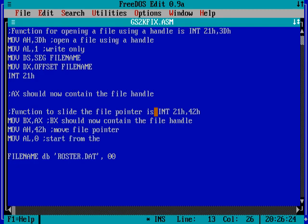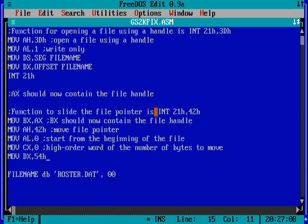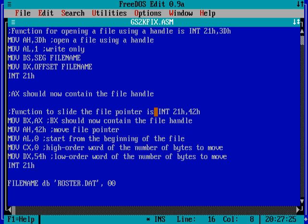We move 0 into AL to start from the beginning of the file. We put 0 into CX — that's the high-order word of the number of bytes to move. We're moving 54 hexadecimal bytes because that's the location of the first person's rank byte. It certainly won't exceed one 16-bit register, so we don't need a high-order word. DX is the low-order word, and we put 54 hexadecimal into DX. Then we just call interrupt 21h again, and that will move the pointer.